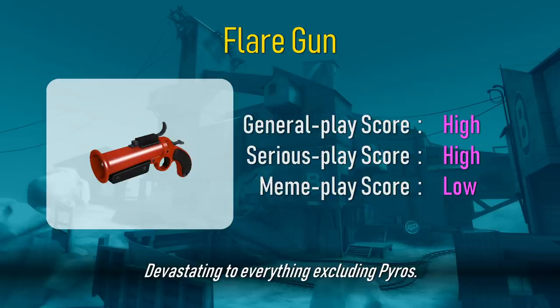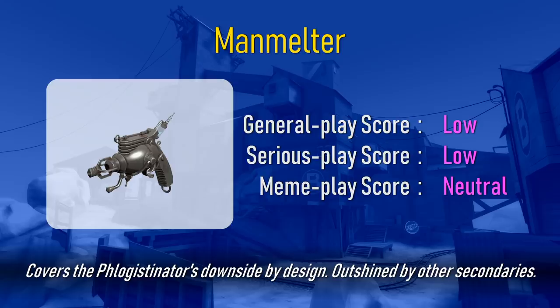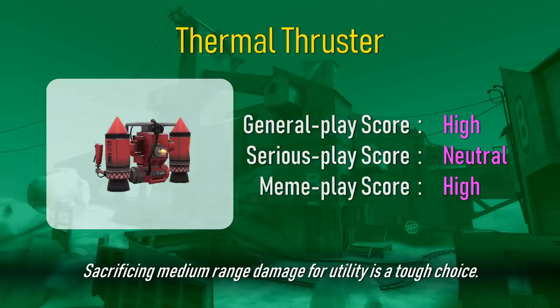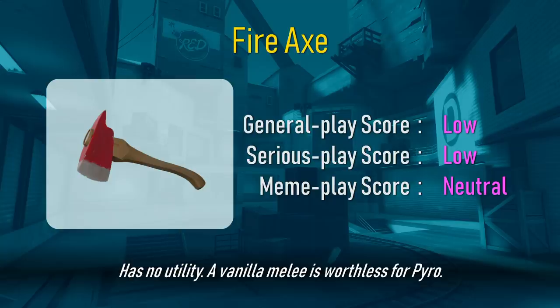Devastating to everything, excluding Pyros. A weaker flare gun, but with added utility and timing. Covers the Phlogistinator's downside by design. Outshined by other secondaries. Great versus groups of enemies. Is very forgiving to use. Sacrificing medium range damage for utility is a tough choice. Pretty worthless area denial. Can somehow extinguish burning teammates. Has no utility.